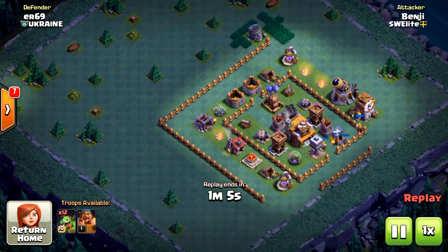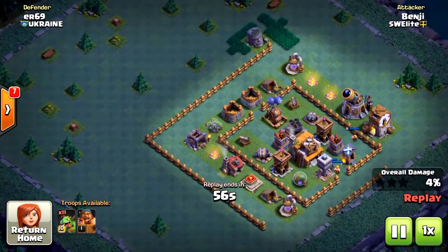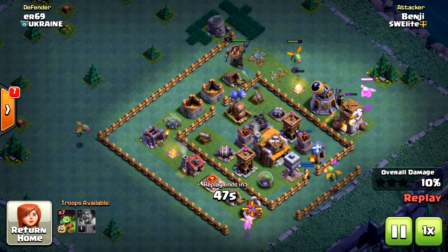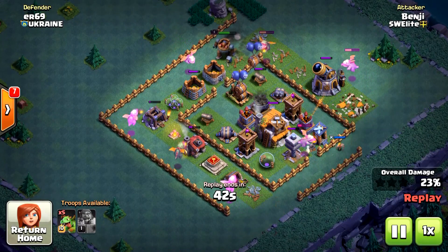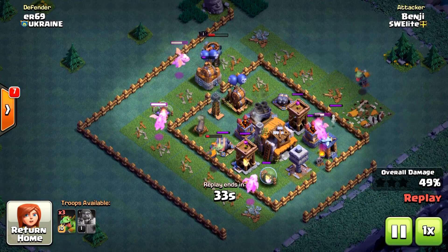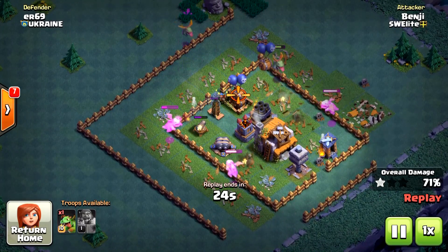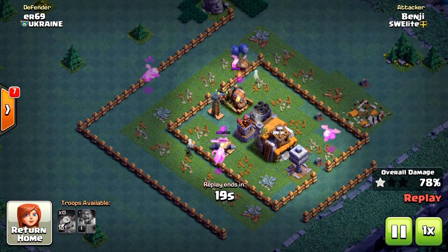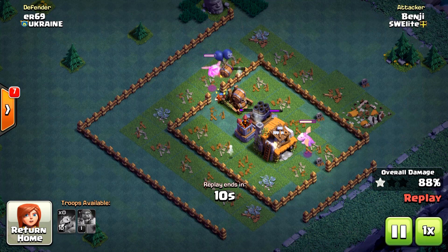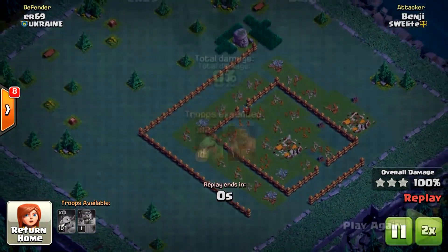In this last attack the air bombs are somewhat exposed, so my plan was to send the battle machine for the air bombs. I use baby dragons to funnel the battle machine — one baby dragon cuts off the path toward the south, and another aims for the gold storage to help the battle machine reach the air bombs and the Tesla. Unfortunately my battle machine is only level one so it didn't quite destroy the Tesla and air bombs, but I quickly deploy another baby dragon for the air bombs and one for the Tesla. I was a little too eager with the last baby dragon so it canceled the rage, but the air bombs and firecrackers were destroyed — another three-star.